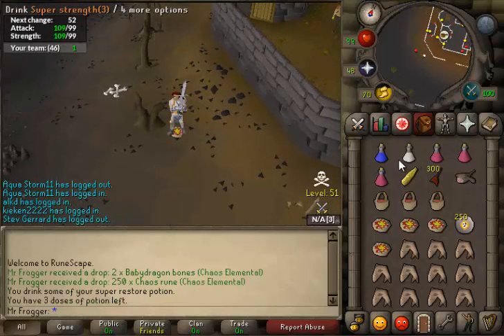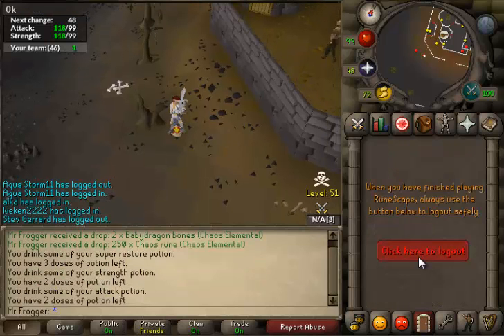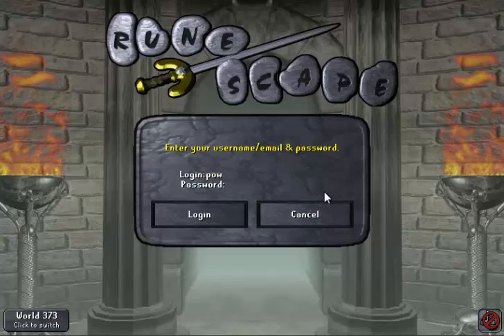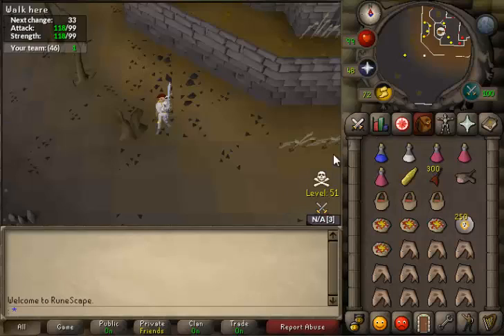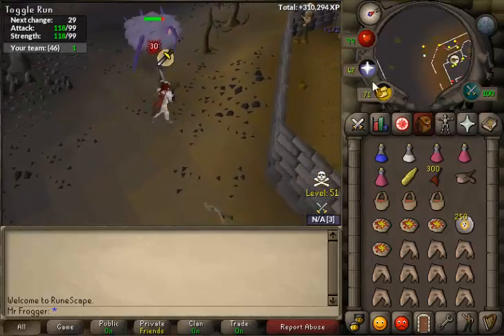Before you hop I recommend potting up so you're just ready in case he's right on top of you when you spawn. Then just pick a random world — typically you want to go for a low population world because there might be PKers on the high population worlds. And he's right there — perfect. I've got the wrong quick prayers on, but whatever. He was in such a great position that I didn't even have to get hit once.